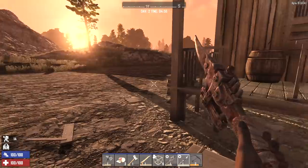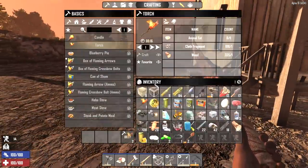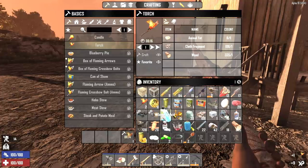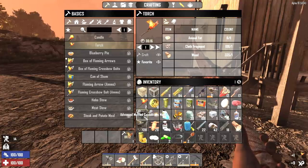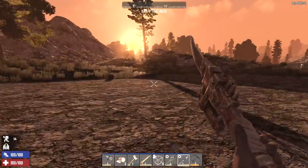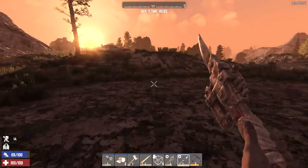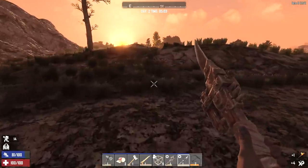We're pretty encumbered, we're going to be moving pretty slow, so we just need to keep our eyes out for anything that could run up on us and kill us. We're just going to head down the road to town and find a spot we want to call home, lay down storage, drop a whole bunch of stuff off, and then we'll clear that place out and go from there.